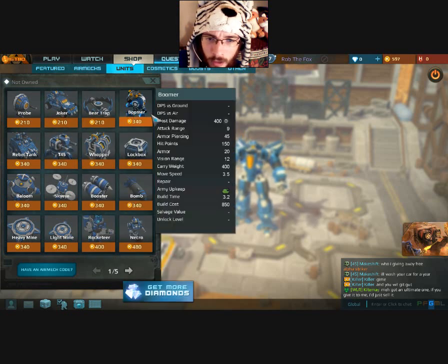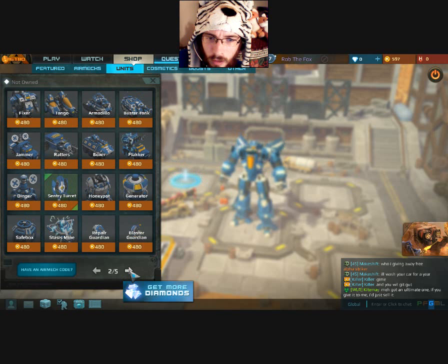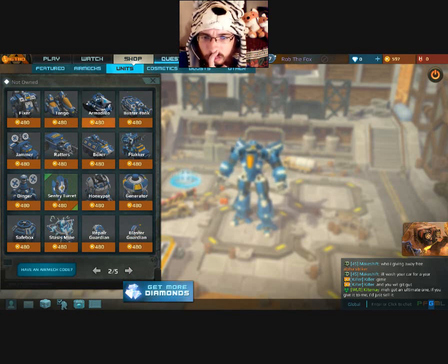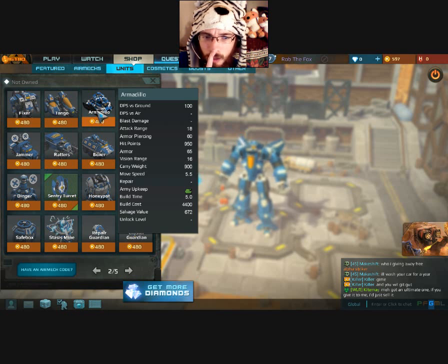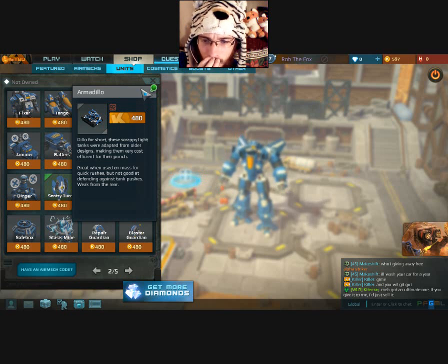So we got Probe Joker, we got a Bear Trap Boomer, Rainbow Tank. Oh, we got a Bomb Rocketeer. What is the Armadillo? That's the one with low damage and high armor, isn't it? Let me see... Armor Dillo would probably have good armor. These scrappy light tanks were adapted from old designs, made them very cost-efficient for their punch.